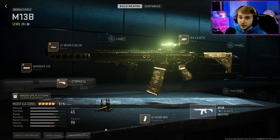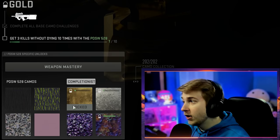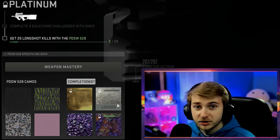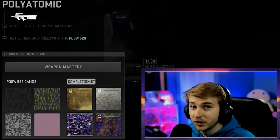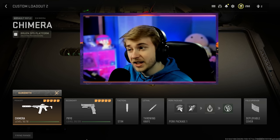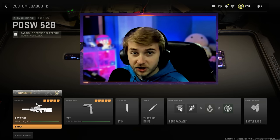Here's my Chimera, here's my M13, and here's my PDSW. I mentioned the camos on this are bugged, and people have said 'you just can't read.' First of all, you're right, I can't read. Second of all, I know I have the required amount of SMGs done — but there's no way for me to get gold on this, yet it still tracks my platinum progress. So I'll knock out the platinum just to have it done. It already says I have polyatomic unlocked for it, so I'll be doing it with polyatomic on there. And this is the class I'm going to use for my ARs, hopping into tier one to get this done.